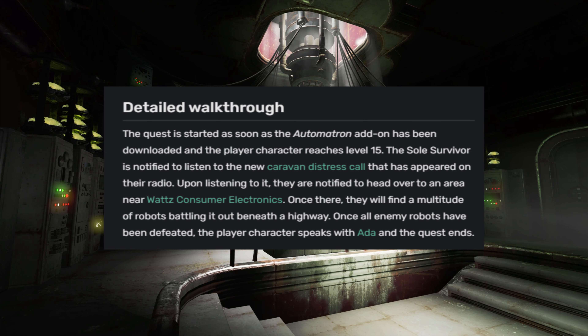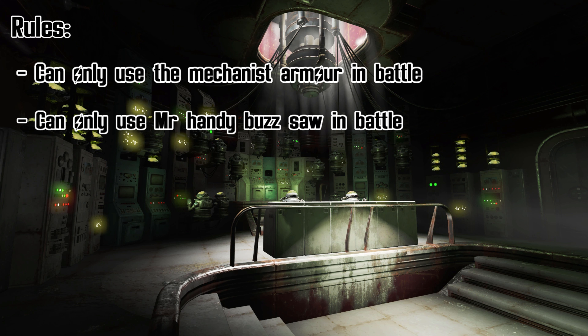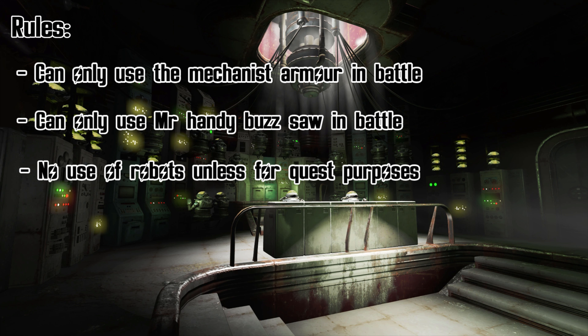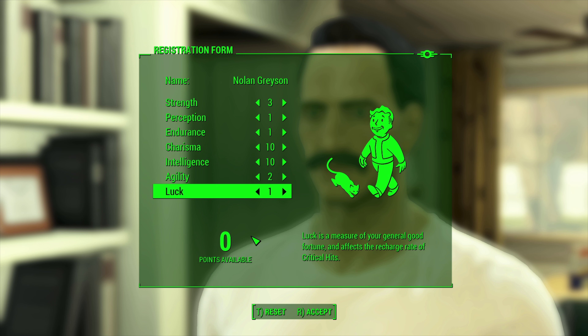We need to reach level 15 before we can start the DLC, so it's going to be ridiculously difficult to begin with. Our main defense is going to be sneaking around until we can get our weapon of choice. Now for the rules: we can only use the Mechanist armor in battle, we can only use the Mr. Handy buzzsaw as a weapon, robot companions are prohibited unless used for the main story, no glitch exploits, no cheating or modding, and we're playing on very hard difficulty.